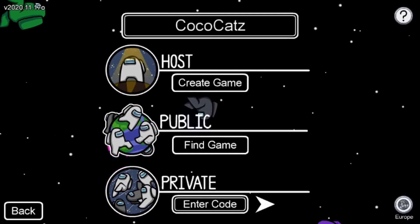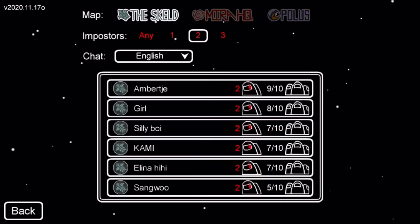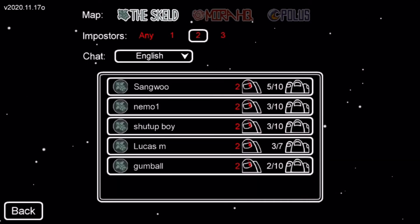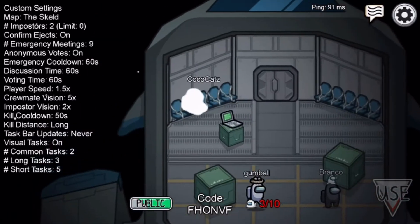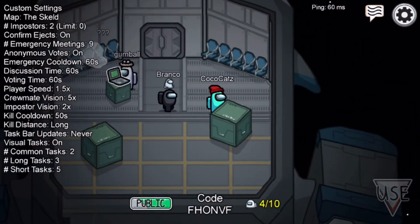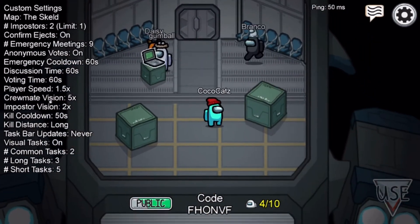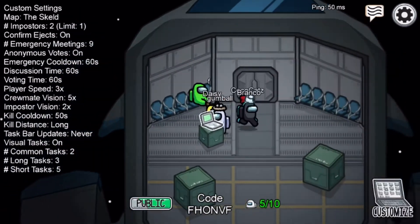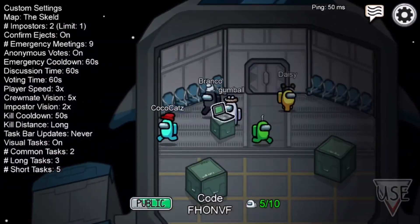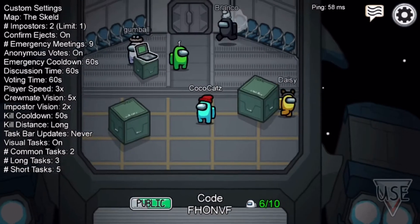I'm going to join a game with two imposters. You can see the lobby filling up. Here's four people in the game — see, the start button went yellow, which means they can start. You can also make the player speed really fast and change various settings.